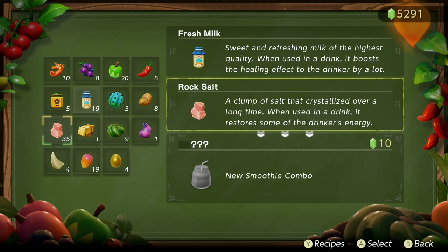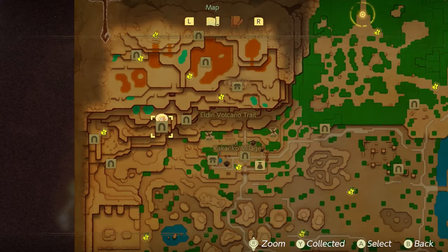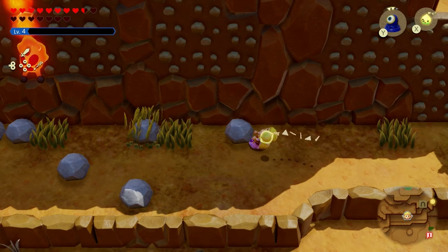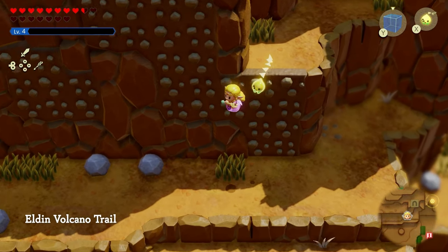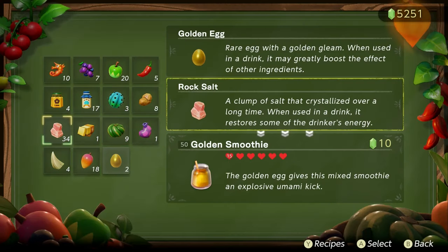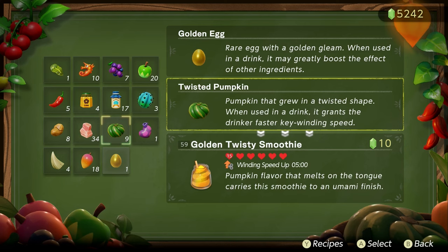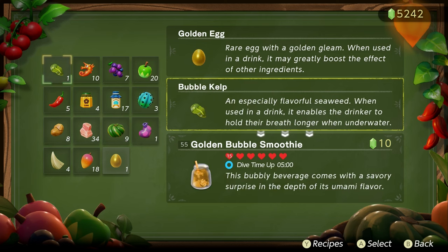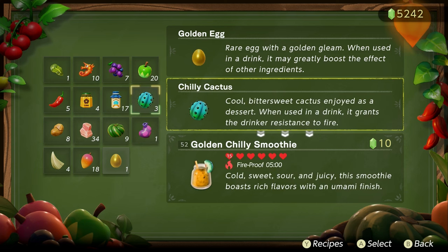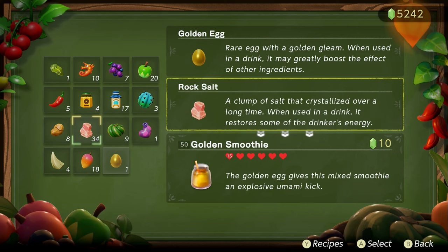Rock salt is also an enhancement material and a great spot to farm it is over here at this location by a cave in the Elden Volcano. You come out the cave, grab some rocks, smash them against other rocks and rock salt drops — go in, come out, do it all over again. Now one of the most powerful ingredients in the game — which also happens to be very expensive to sell — is golden eggs, giving up to 20 heart recovery. If you mix a golden egg with any main ingredient like a twisted pumpkin, you'll get 20 hearts and a five-minute timer. This applies to almost every single one with the respective effect and the 20 hearts, and if it's just an accessory ingredient you'll get a golden smoothie, which gives you the highest hearts possible.